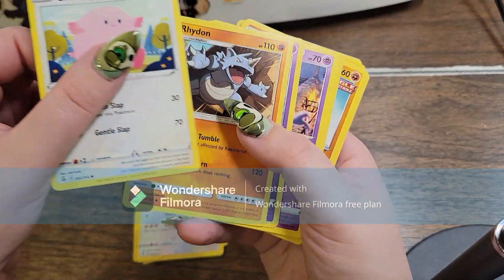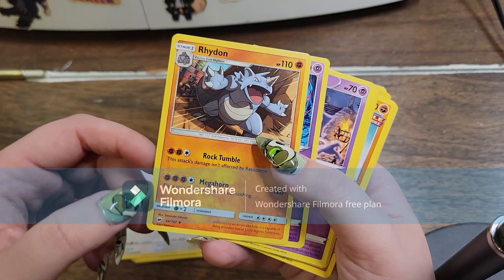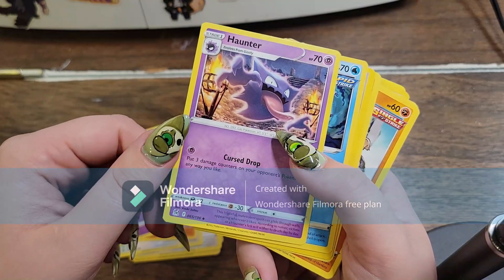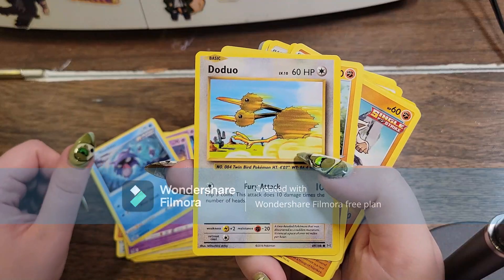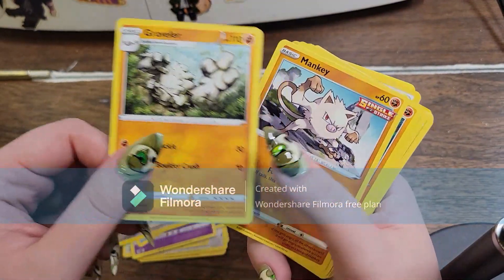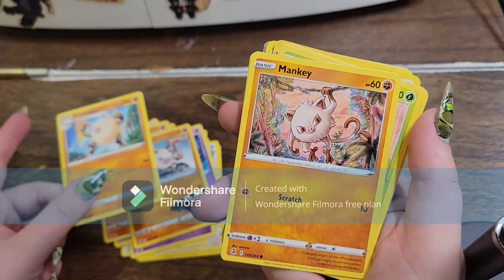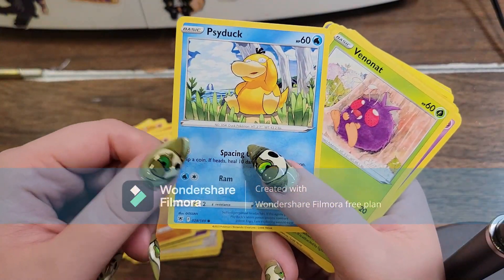We got Chansey from Fusion Strike. We got Rhydon from Sun and Moon Burning Shadows. We got Drowzee from Evolving Skies. Haunter from Lost Origin. Shelder from Fusion Strike. Doduo from X and Y Evolutions. Graveler from Fusion Strike. Mankey from Battle Styles. We got Primate from Fusion Strike. Mankey from Fusion Strike.